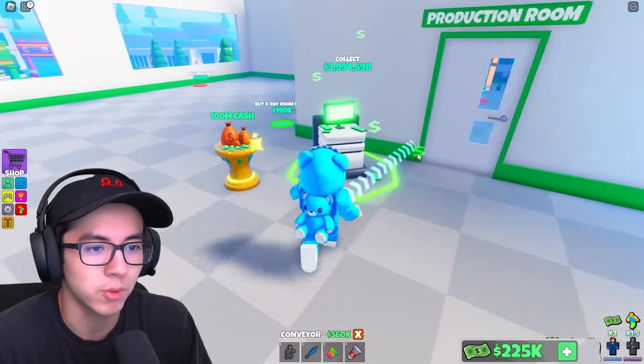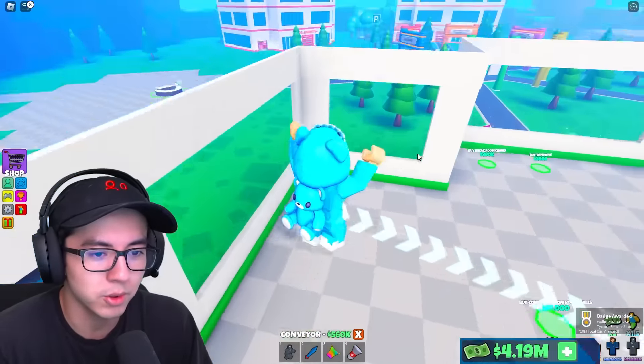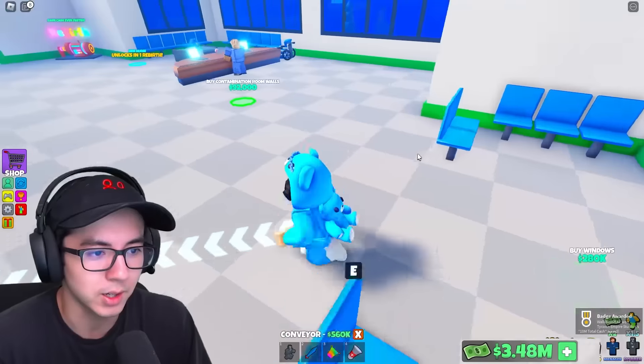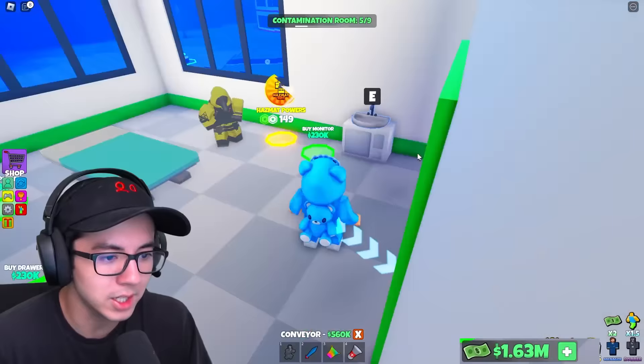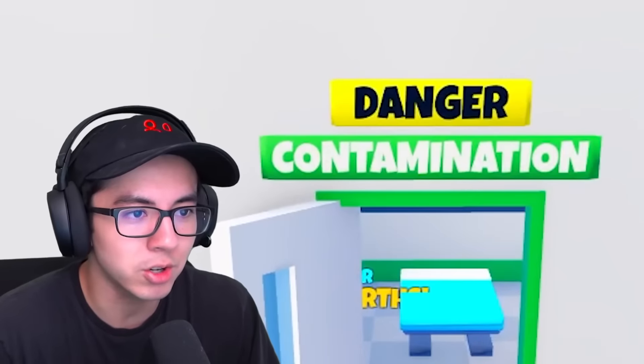Hire a nurse — unlocks in one rebirth. Bruh. Guys, I'm trying to rebirth. I'm trying my best. I need to run around and buy all these things. Decorate, decorate, decorate. What is this room? Danger — contamination.